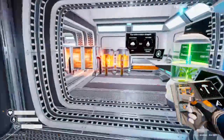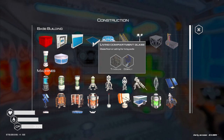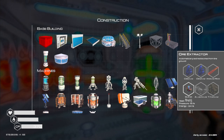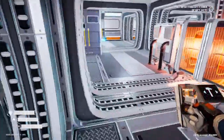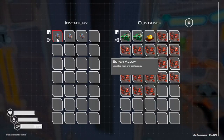Now what else is there to build for us? Ore extractor — oh, and we found those crystals! So we can make the ore extractor. I don't know what it's going to extract. We just need two of those crystals. We've got to make one of those rods — aluminum and titanium. We've got enough of those.